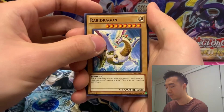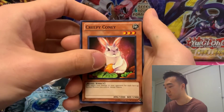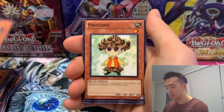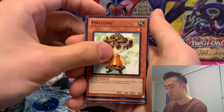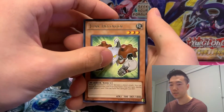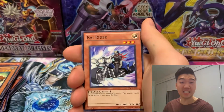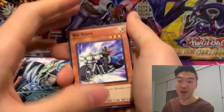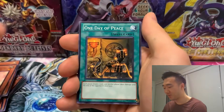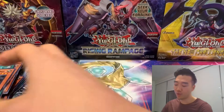Our second pack of Photon Shockwave — Creepy Kony, Laval Lancelord, Pine Kono, and Junk Defender is our rare. No holo in this one because this set doesn't have a guaranteed holo. Just a rare. Also pulled Rye Rider, Acorno, One Day of Peace, and Silver Ninja.